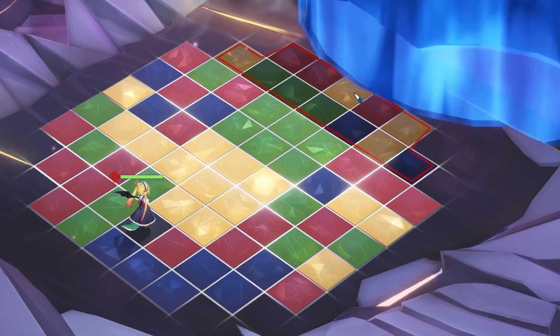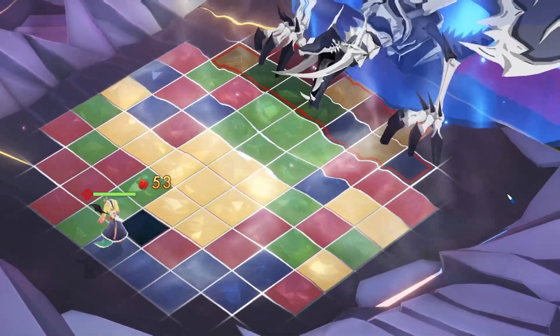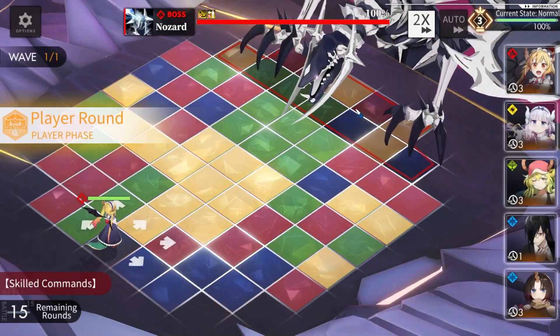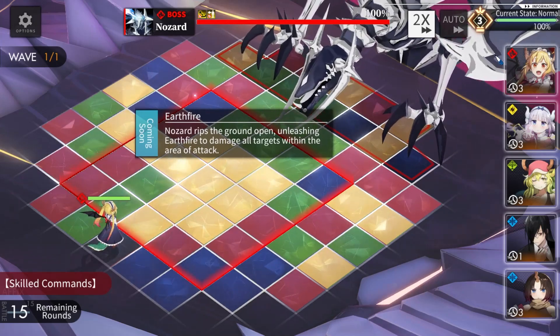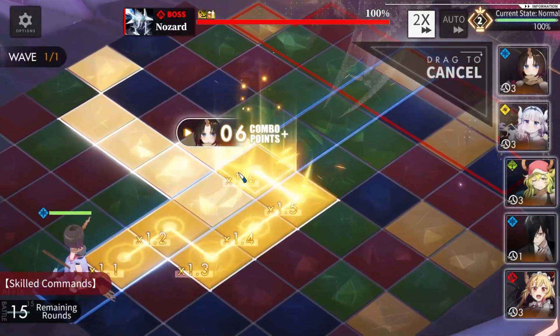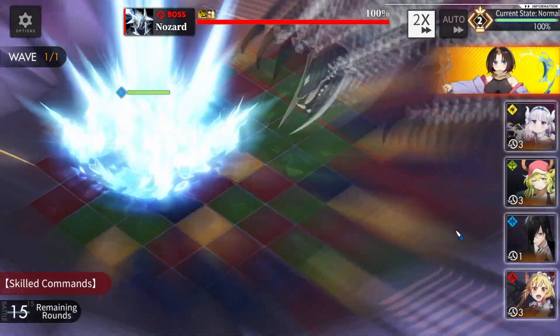I think he has slightly different abilities. First thing: he'll shout and knock me back as usual. Pretty good tile though. He's ripping the ground — it is different! This one summons mobs; the last one didn't summon mobs. We should dodge it.